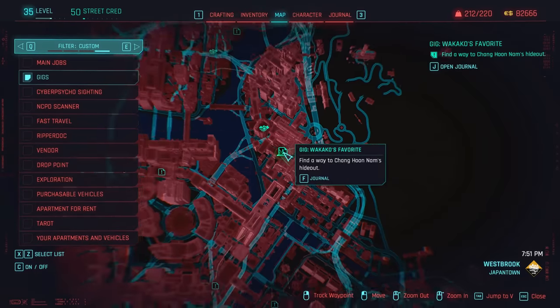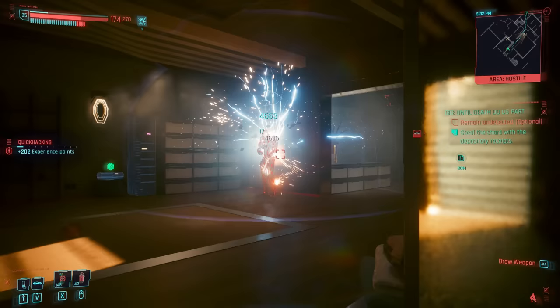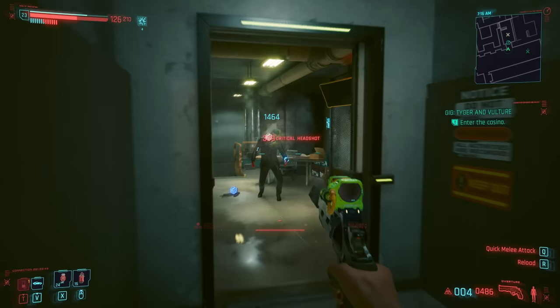There are a grand total of 68 gig quests in Cyberpunk 2077, with every single one having a bunch of different outcomes, hidden secrets, and references to other gigs or events from the game. This series is going to explore all those details from every gig, as well as assign them to different tiers of brilliance. In this video, we're going to be covering all nine gigs from the Westbrook District, most of which are issued by Wakako, our fixer based on Jigjig Street, running through them in the general order that they're unlocked since it just makes the most sense from a narrative standpoint.